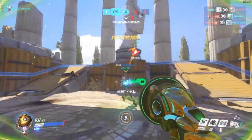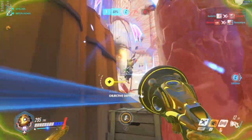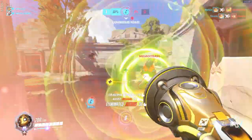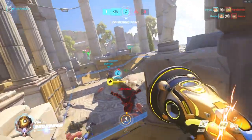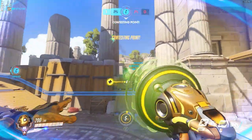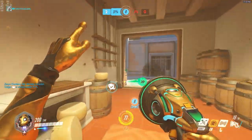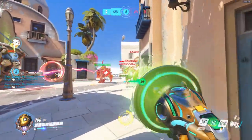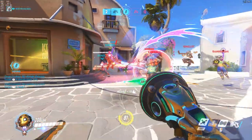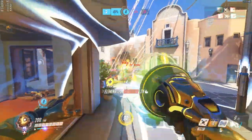This comes back to the whole idea of using ultimates as currency — you need to spend fewer than the enemy and make sure you win the fights, and then you will ultimately win the game. There are some cases where a crazy ult goes off, like a McCree that sneaks around the side and gets a quintuple kill or something. There's nothing you can really do about that, and that's fine. But when it comes down to full-on team engagements, make sure you're comboing your ultimates correctly because this will win you the games.